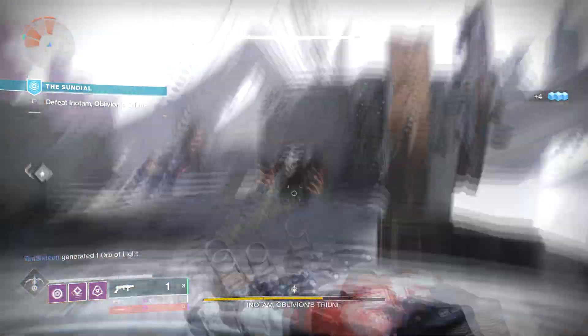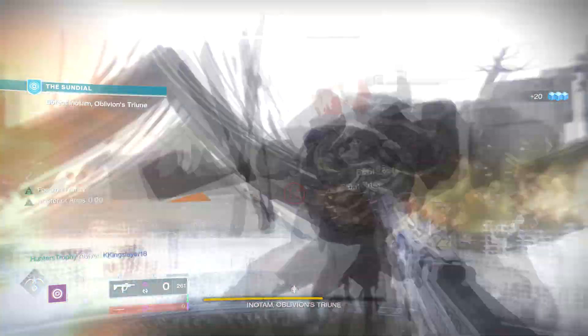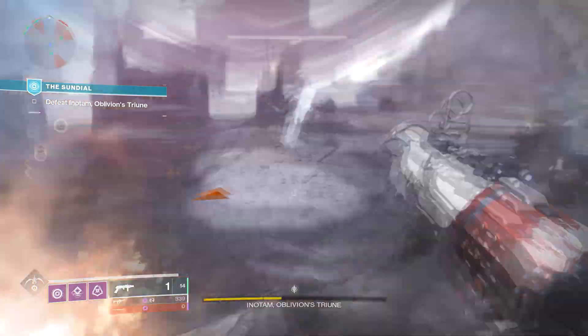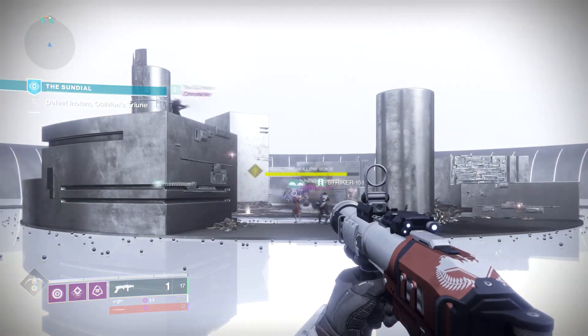To do damage to him, what you want to do is go from plate to plate and unlock his shield. This will bring down his shield so you'll be able to do damage to him. Just rinse and repeat until he is dead. On Legend, he does present a little bit more danger because his Solar darts do a lot more damage — it is Solar this week, so you want to watch out for that.